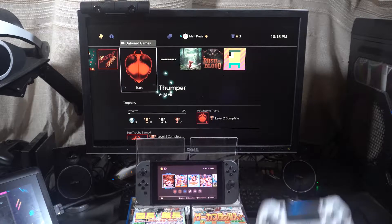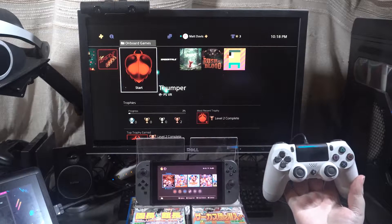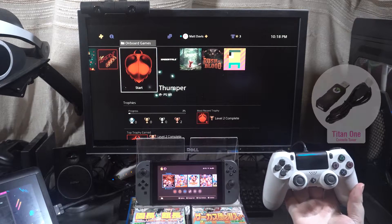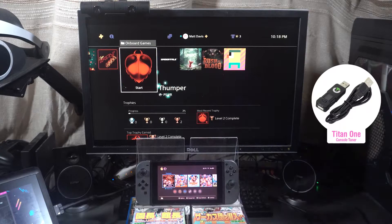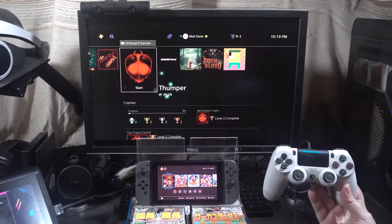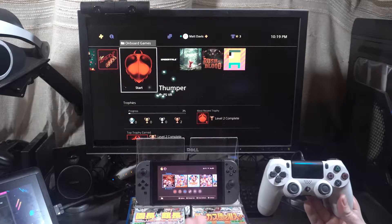I've got here a PlayStation 4 controller. It is currently connected to the Switch via USB through a device called the Titan 1. Its main function is that it allows you to connect any sort of controller to any kind of device basically. And the PlayStation 4 controller is also connected to the PlayStation 4 via wireless connection.